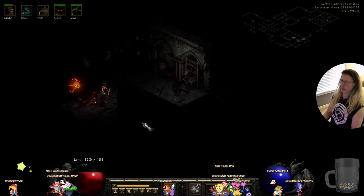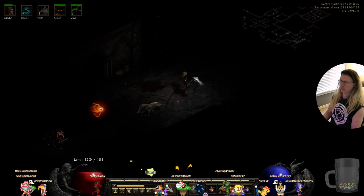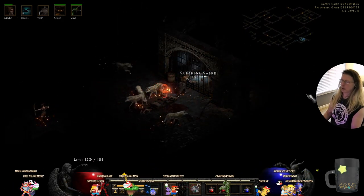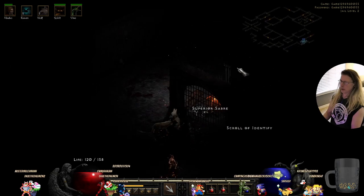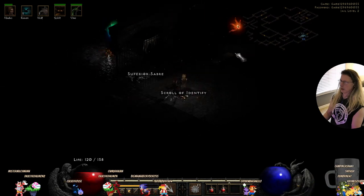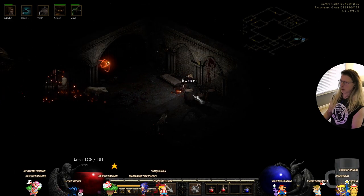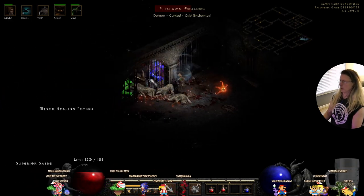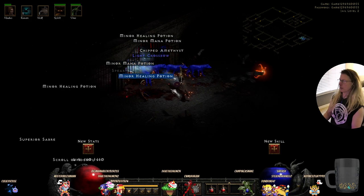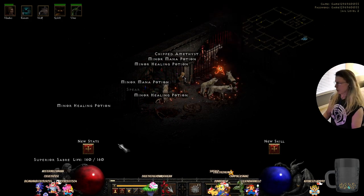Nothing over here. I bet there's something in here. How do you get in there? There's monsters in the hallway. Don't worry — I'll go out there and deal with it. We just leveled up too. So we're going to put a few into strength — that does more attack — and then a little vitality.